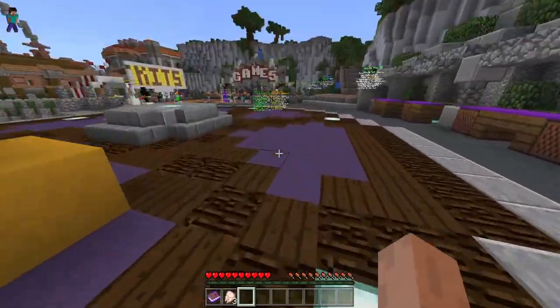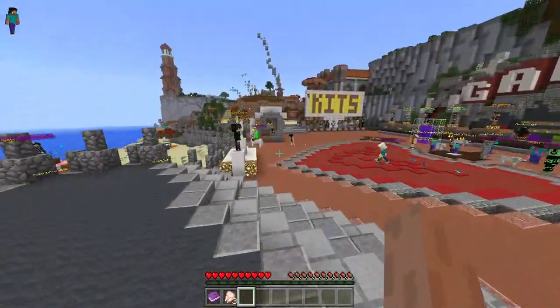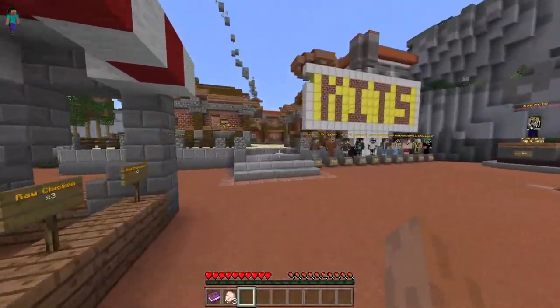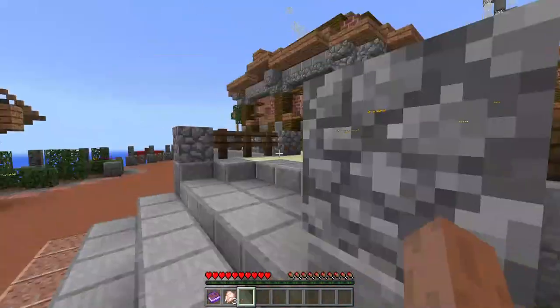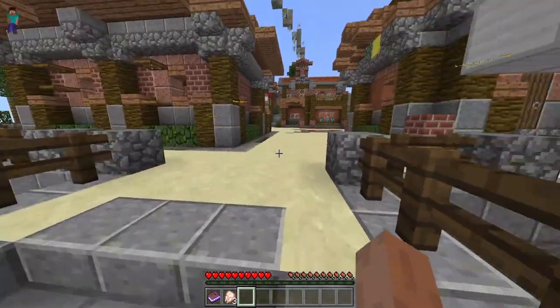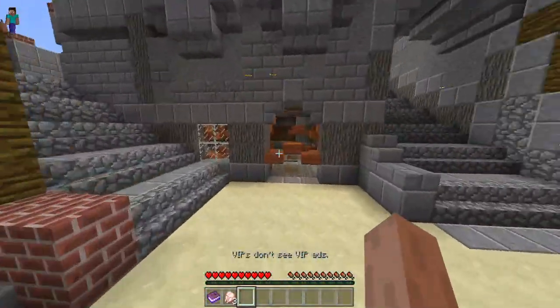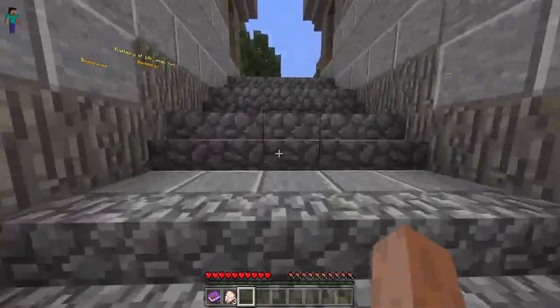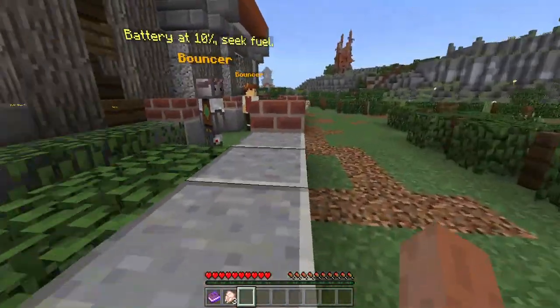We are back in the minigame lobby with the Lifeboat thing. I think we should head this way — we've got our wall of kits here, which are honestly some pretty good kits. I might try them later in a survival game, but first I think we should head up here because I see some people. Battery at 10% — heat fuel.